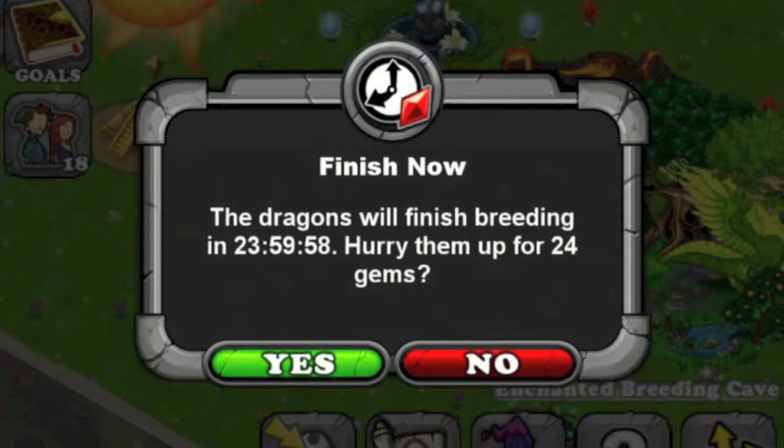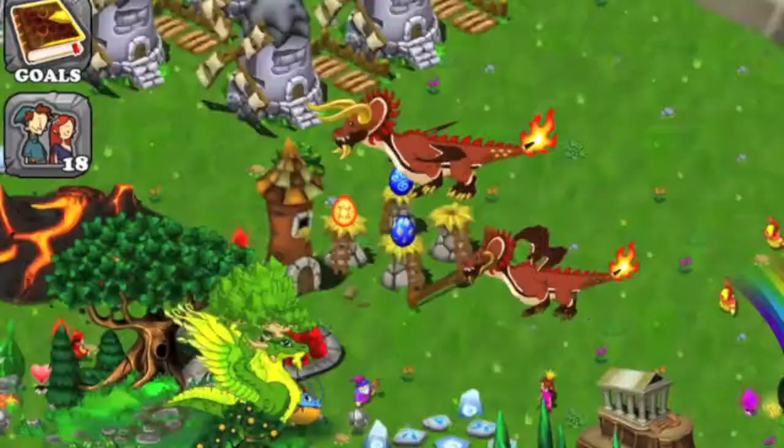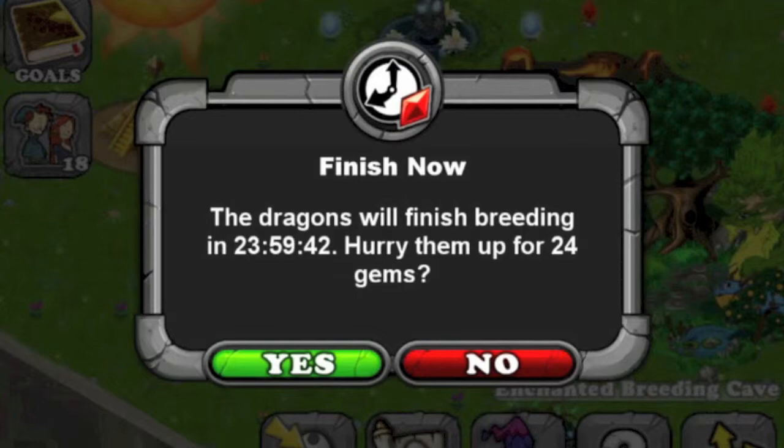Boom, got it! That, my YouTubers, is awesome. I'm just hatching these things so I get more space for this dragon. When it shows 24 hours, that is a good dragon — that's the indicator you want.